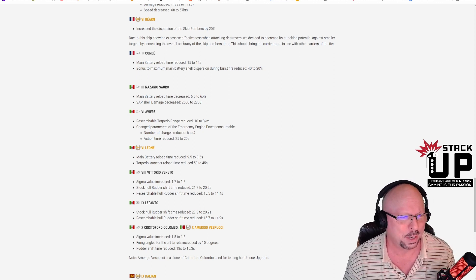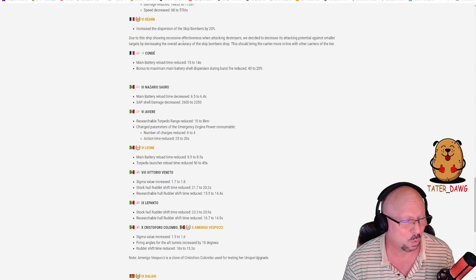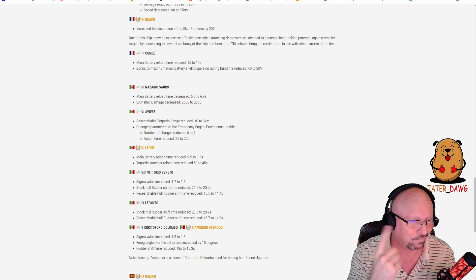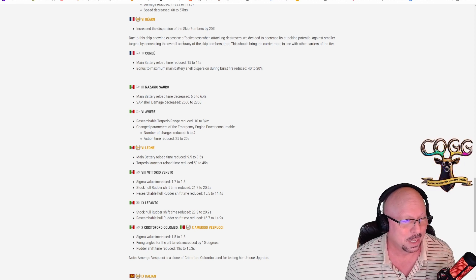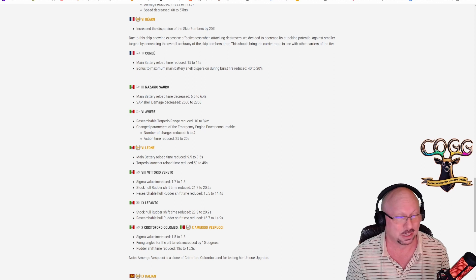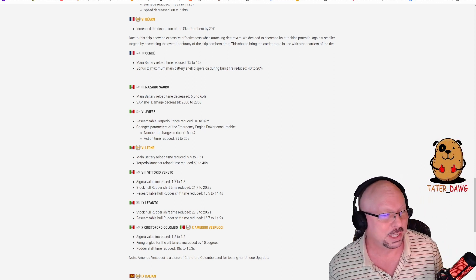Nazario Sauro tier 3: main battery reload time decreased from 6.5 to 6.4 seconds — not much of anything. SAP shell damage decreased from 2,600 to 2,350, so apparently the SAP was a little strong on this one.